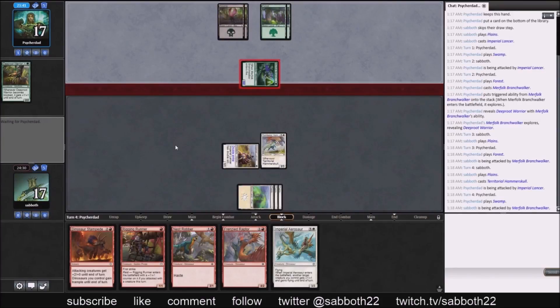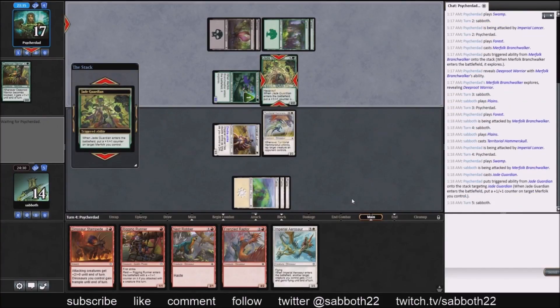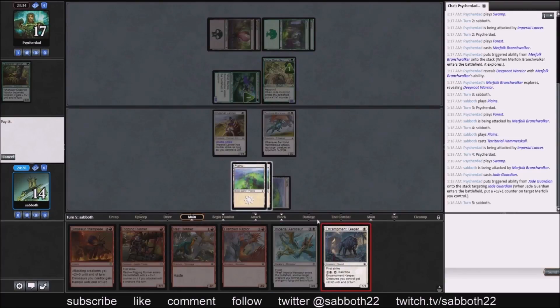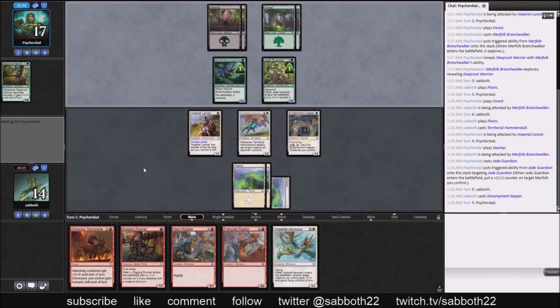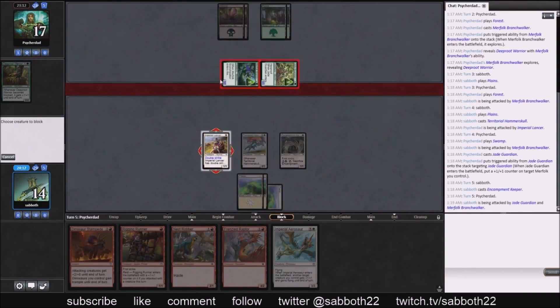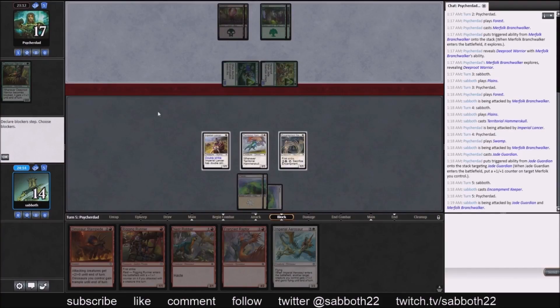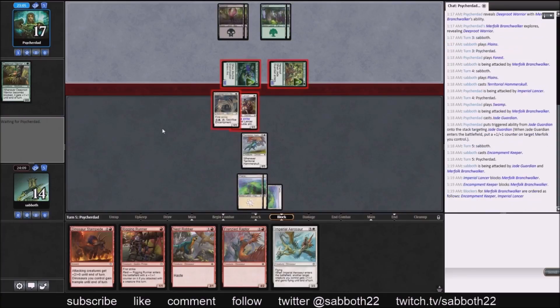They've got the hexproof creature that is so hard for the Hammerskull to attack through. They're attacking into two power of first strike with a 3/2 — I expect they have a trick, but I want to get greedy here. We're far enough behind that we've got to go for something or risk dying too early. They could blow us out — if they have a plus two, plus two pump, which they do. They put one of the pumps on the Branch Walker but could have put both since it's a Merfolk; they might have expected a trick from us.